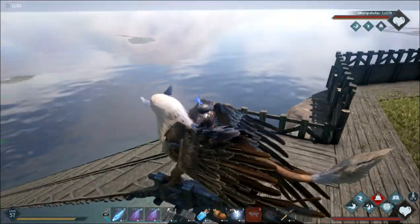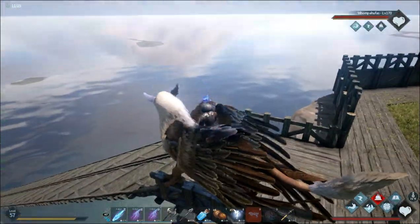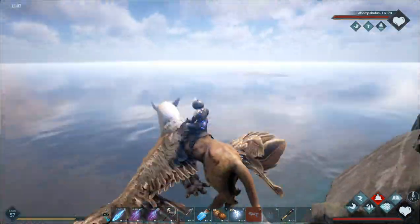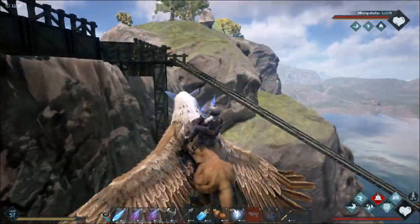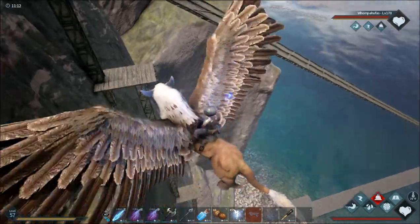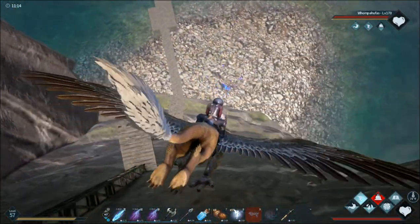Hello, it's a quick look at a ramp off a cliff. Pretty simple to do. Basically it's a ceiling, pillar down as far as you can go. A couple ceilings out, pillar down as far as you can go.